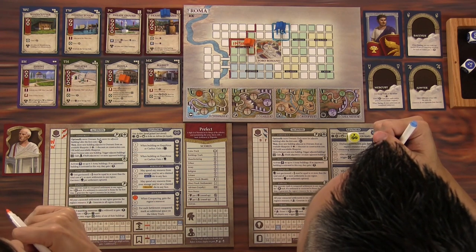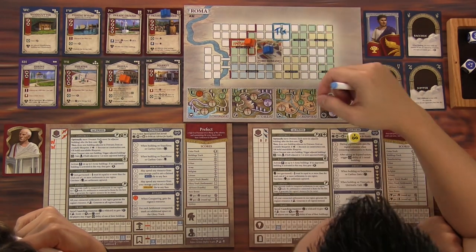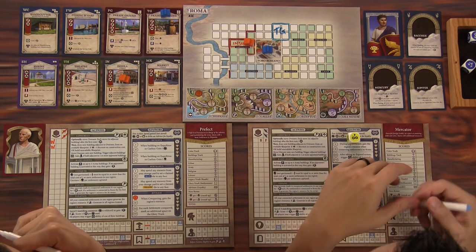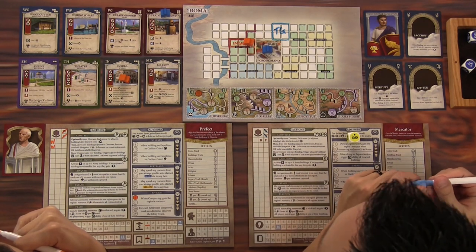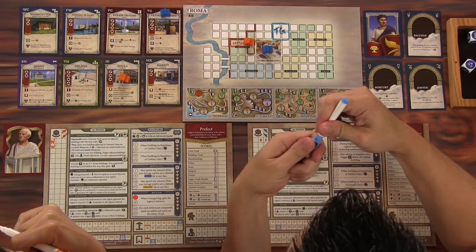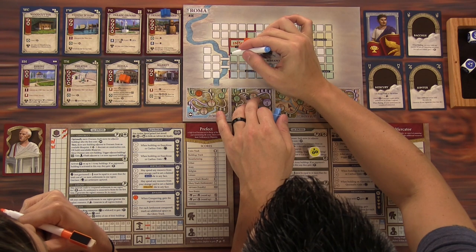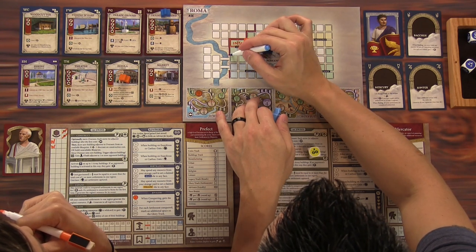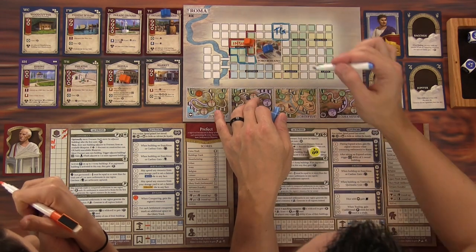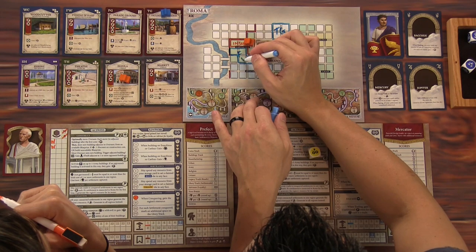I can do it — I'm going to build the wharf. I'll move here first, and then build right there, adjacent to the river. I'll use the two wood for the wharf so it won't even go into my storage. I build it like this — it's a Tetris piece, a polyomino, like that. That's the fishing wharf, labeled FW.